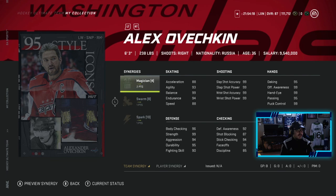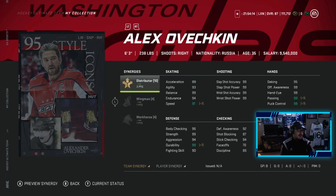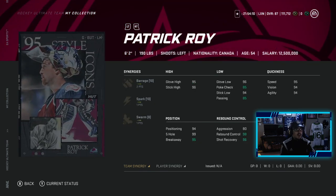The 95 OV has two to the Magician, one to Swarm, and one to Spark, and the other version has two to Distributor, one to Wingman, and one to Workhorse. Patrick Wall has two to Barrage, one to Spark, and one to Swarm, and his other one has two to Balance, one to Heart and Soul, and one to Distributor.